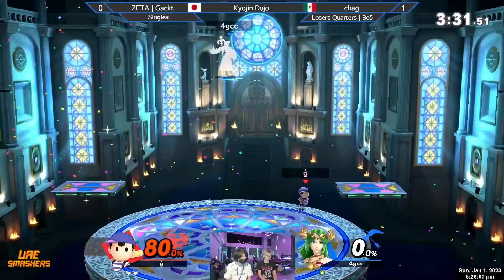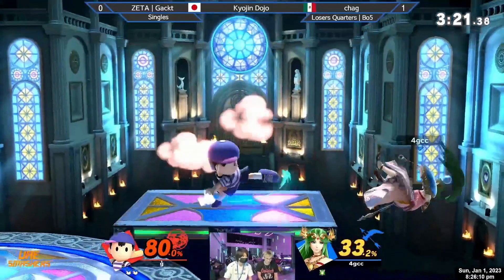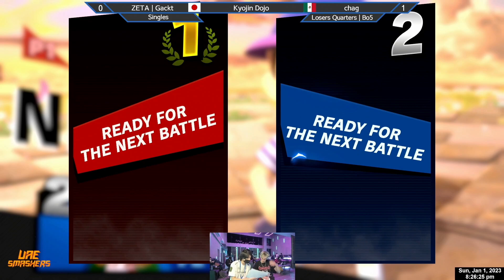These guys are just swinging for the fences at each other. Neither of them is playing very defensive at all — they are swinging at each other this set. Really good opening here and now an opportunity for Gacked to rack it up consistently. An explosive flame — I think that might have set up too large of a cooldown there. Either way, Gacked goes up a game, which is very interesting.